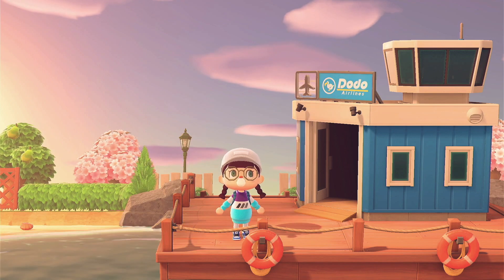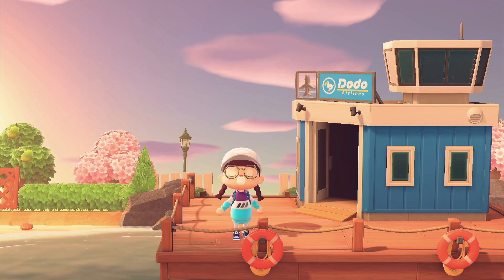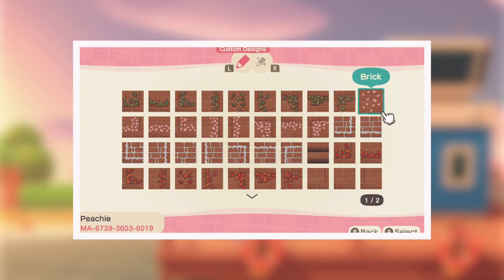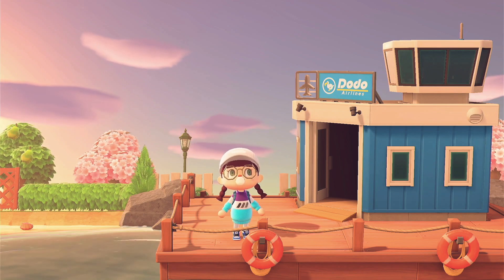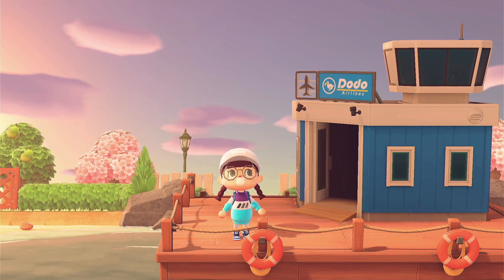On top of that, I made some path designs for you guys to check out — I'm really excited to share that. It's the first time I've created a path, but this is my version basing it off the resident services bricks, and I went ahead and added seasonal changes to it. This is my design code so you guys can check them out yourself. Anyway, back to the fact that we are doing a tour of Riverwood.